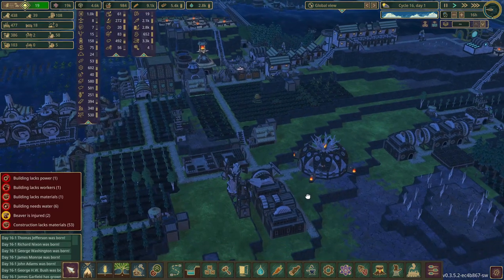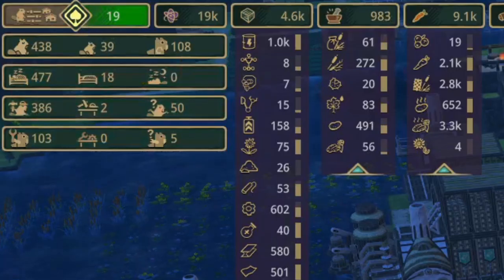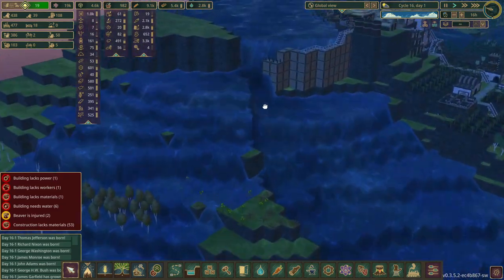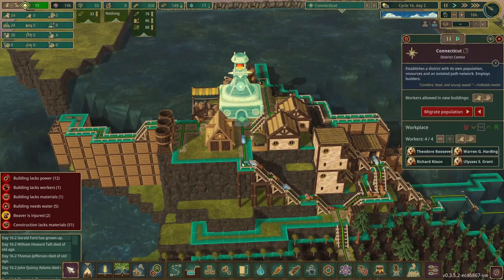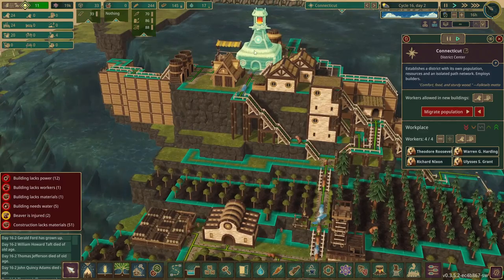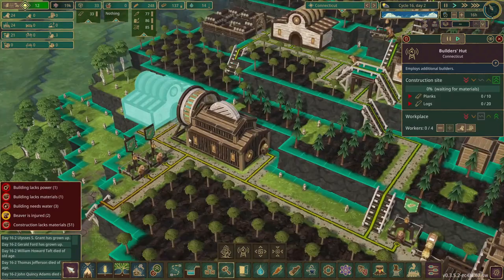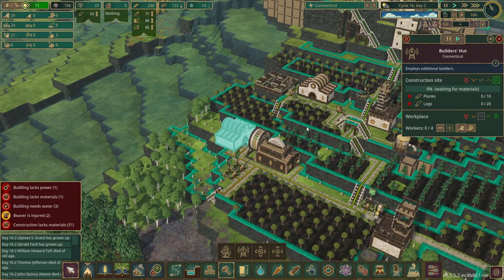We're not even done going through all the districts and we already got bumped up a couple of well-being points, up to 19 right now. Second to last district - Connecticut - and I just realized we have this water spilling off the edge. We have four unemployed beavers, some builders, and four more. I think we can probably fit one more builders hut in here.